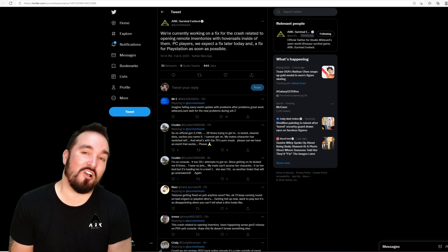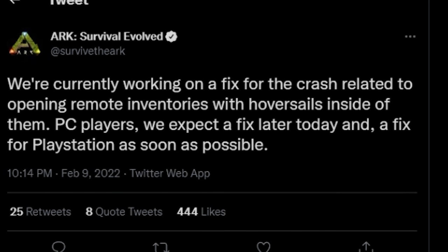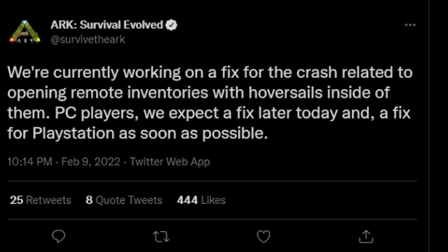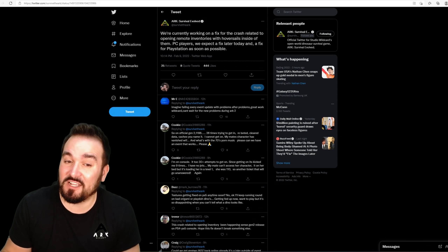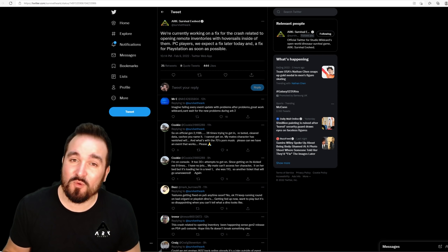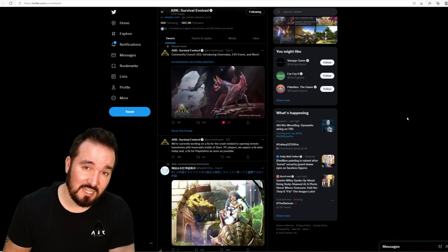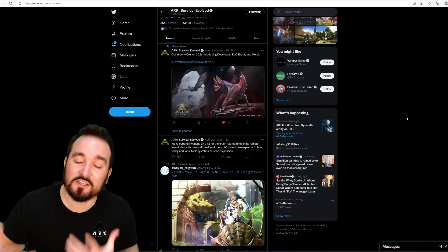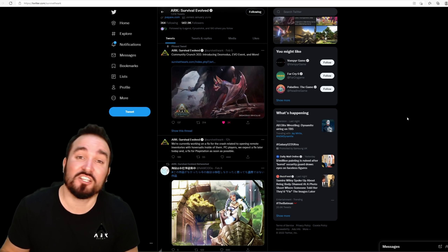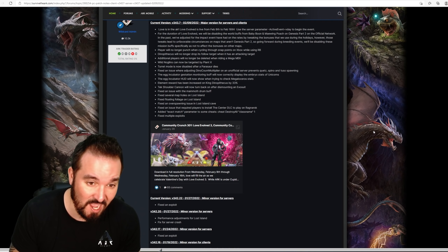This big huge patch dropped last night and it wasn't without a couple of issues. One apparently was a big crash related to the hover skiff when accessing its inventory — it would just crash the servers and it was quite widespread, a lot of complaints. This has been patched on PC, though PlayStation players it seems you're waiting a little bit longer. But what exactly dropped with this patch apart from the Valentine's event? There were quite a few surprising new changes.